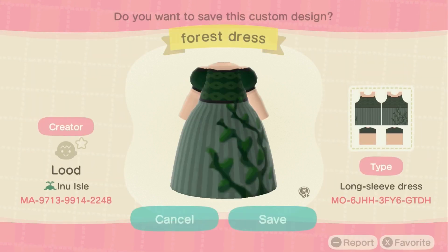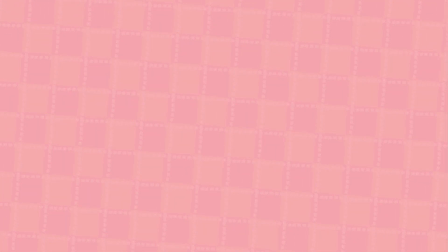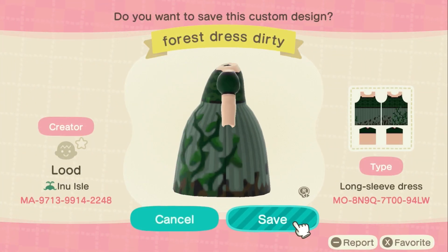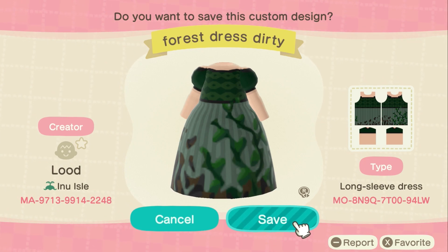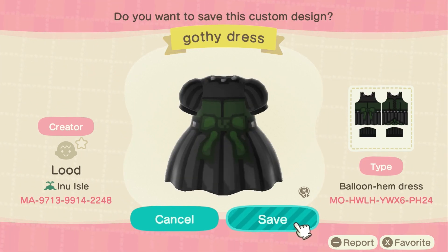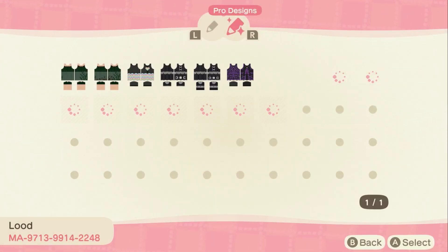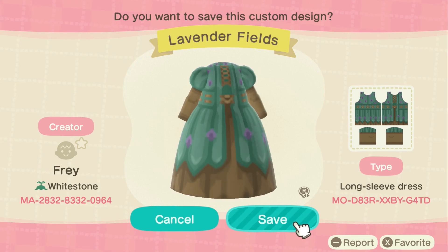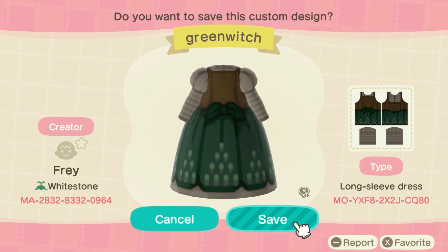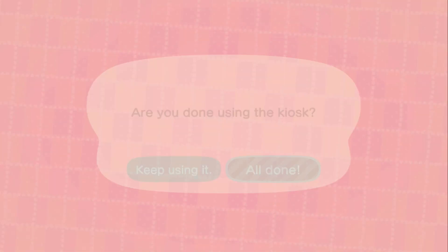Yes, this forest dress — this is so pretty. And then what is this one? Forest dress dirty. Oh, I like the dirty one. Let me save this. Gothi dress — oh my god, they're so cute. I wish I liked the balloon hem, but I'm not a huge fan. There's one more dress I wanted to download for sure. Ooh, this lavender field — oh my god. But I really wanted this one. I think that is good for coat shopping for now.